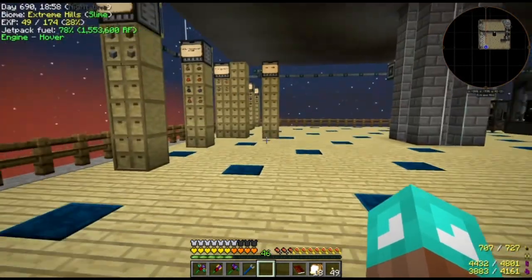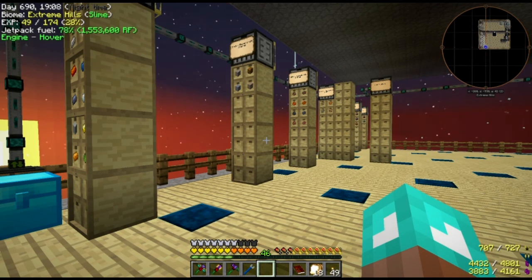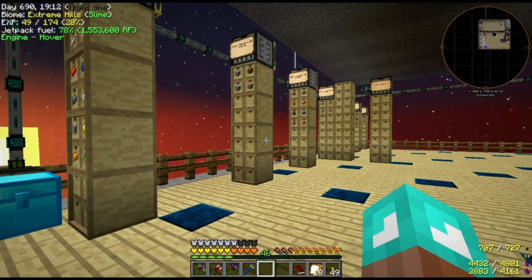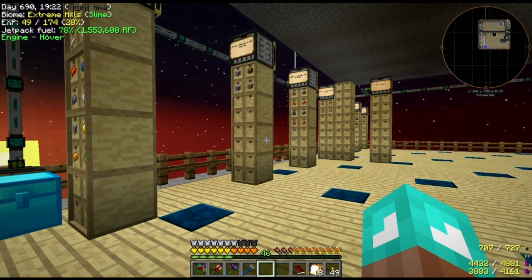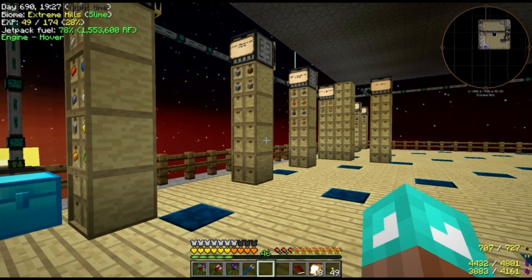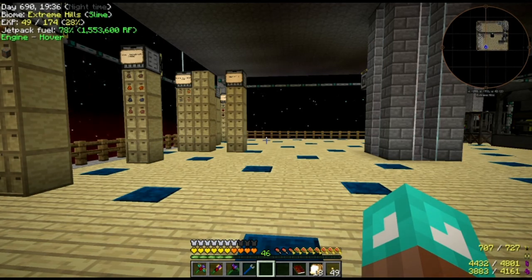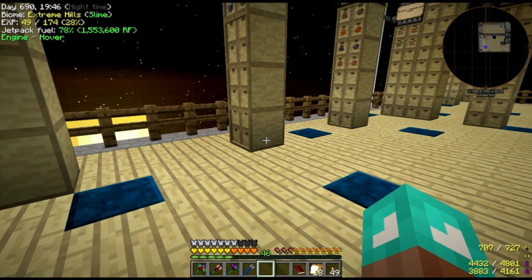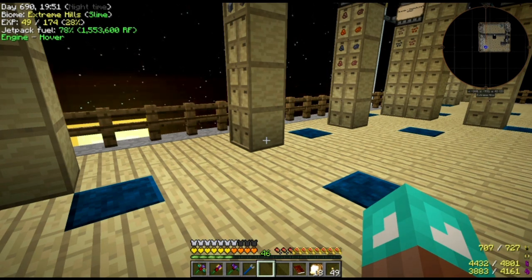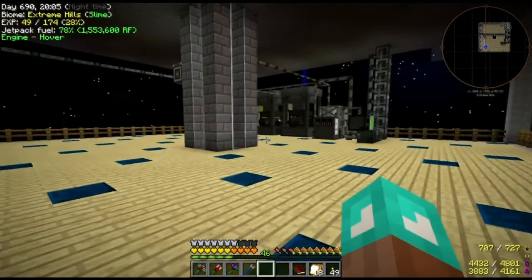All of these ores can be processed in this way — it's reasonably straightforward once you get the basics set up with all the channels to route everything where it needs to go. It's also very flexible: if in the future I decide I want to process something differently, I can pull that drawer, remove the item, and put it in whatever drawer routes it differently. When I start doing Mekanism processing, I can add another bank of storage drawers here and just hook a tesseract up to send items to where I'm actually doing the Mekanism processing. I can move things over piecewise rather than doing everything at once.